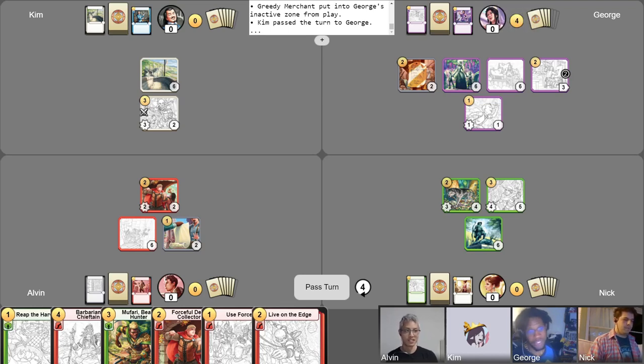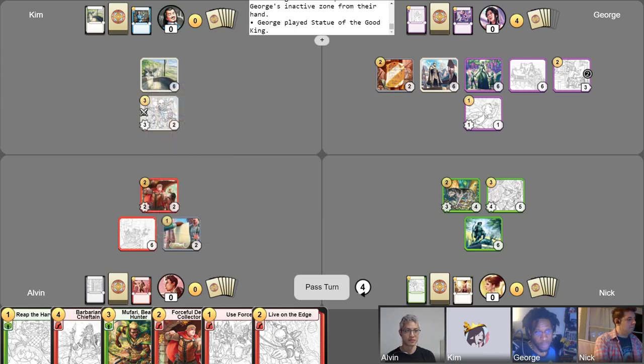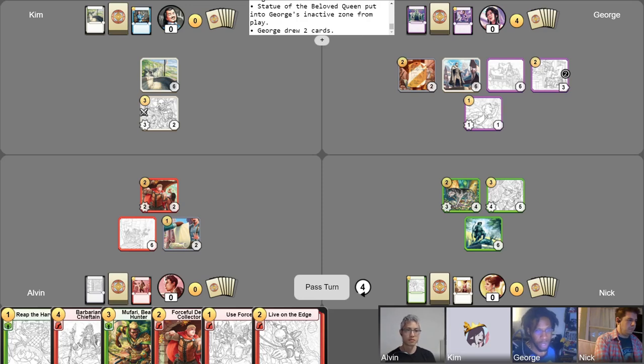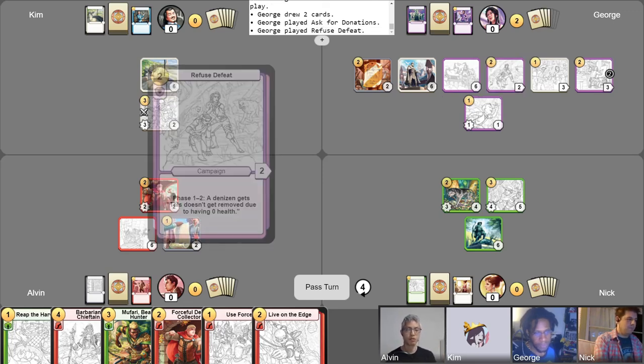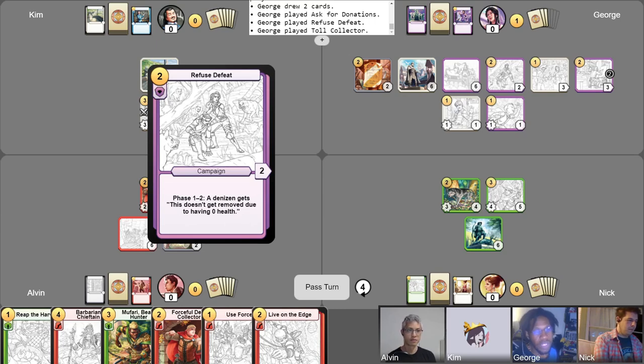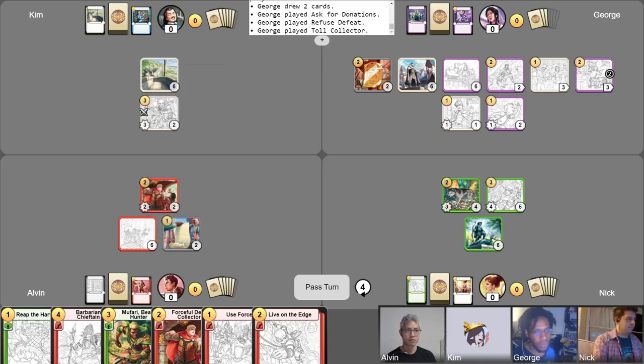I have four gold now on my turn. We are on phase two of Remove Distractions — let's resolve this first. I'm drawing two cards. I'm going to get rid of Alluring Seductress. We are going to play Statue of the Good King — there's your white alignment. Abandon this Statue of the Beloved Queen for another draw. I take my free draw. Now I'm going to play Ask for Donations. Now we're going to play Refuse Defeat. And we're going to play Toll Collector. Statue of the Good King, I would like you to activate and give my Obnoxious Name Caller plus one on defense. I think that's a pass.